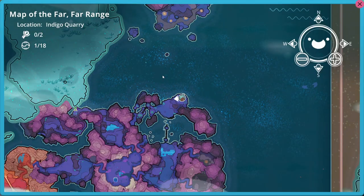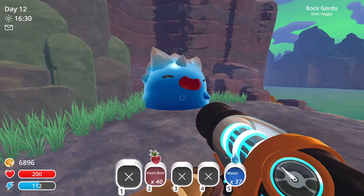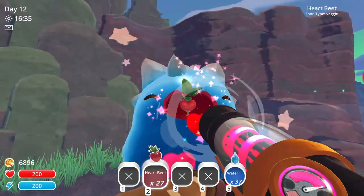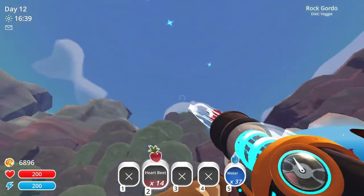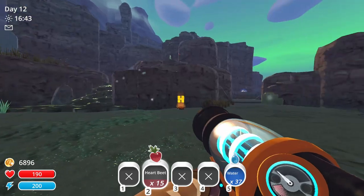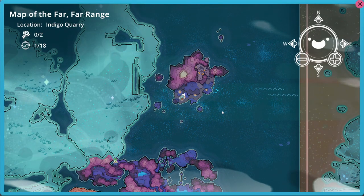This Rock Gordo is sitting on the teleporter to the Ash Island, right over here. Just bring about 25 heartbeats with you so he will pop, and then you have access to the teleporter — exactly 25. Just go through it and you find yourself suddenly on the Ash Island, and that's how you do it.